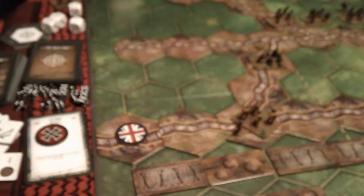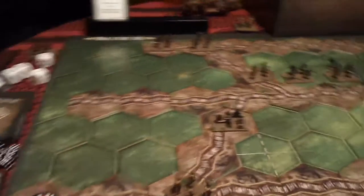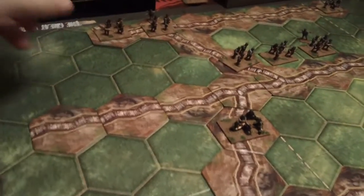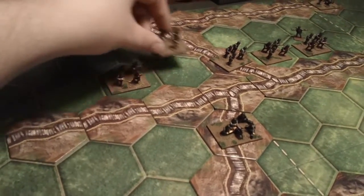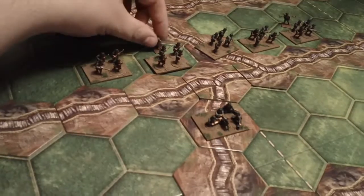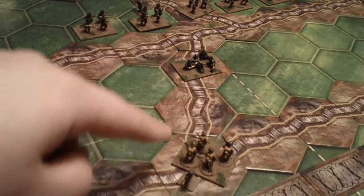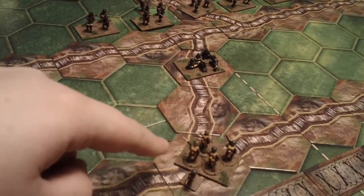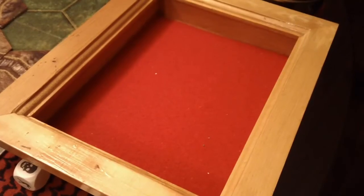Since they're only three German units in the right section, they're going to be this one here, this one here, and this one here, which is not going to move but fire against this unit — which will be three dice, three dice for the machine gun.